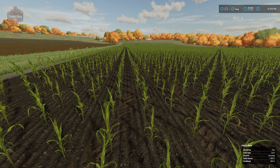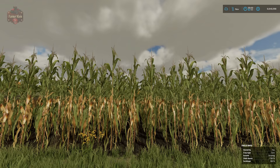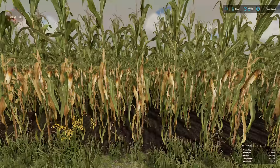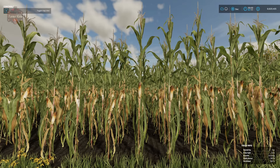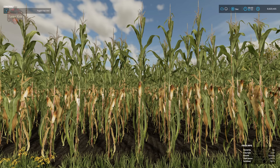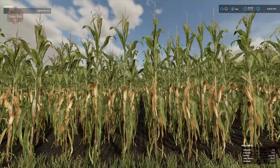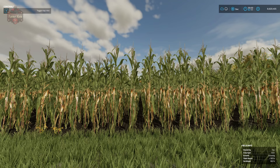One month post-planting we have our first emergence of our corn crop. Two months after planting we have another growth stage. Three months after planting, yet another growth stage. Four months after planting, our corn has gotten quite tall and the bottoms are starting to dry out a bit. Five months post-planting we are at the final growth stage — the biggest difference seems to be that the corn has popped out of its husk a bit.